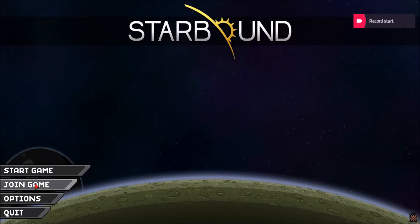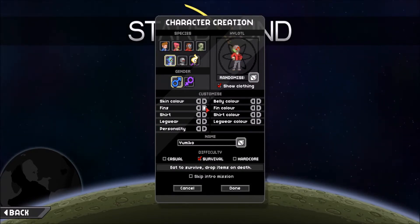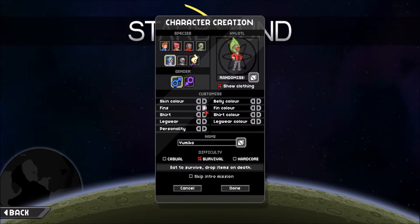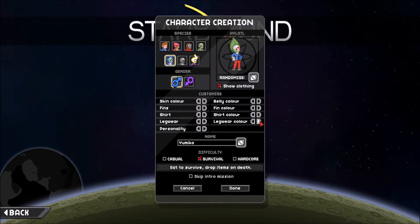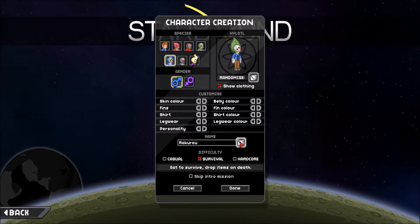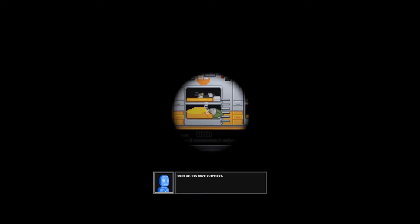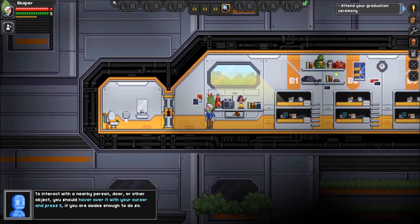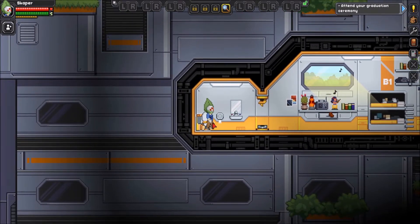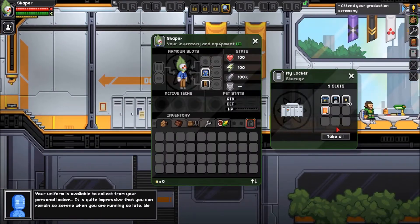Hello everybody and welcome to a new Starbound gameplay. For those who don't know about Starbound, it's a sandbox game in 2D, almost like Terraria, except that you can have your own starship and do some space travel. If you already knew Starbound and want to pass the introduction to see just the actual gameplay, you can go a little bit further in the video. I hope you enjoy, and please tell me in the comments if you want to see all the game accelerated or just the important parts.